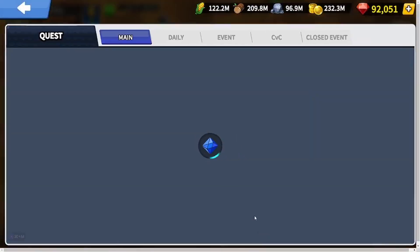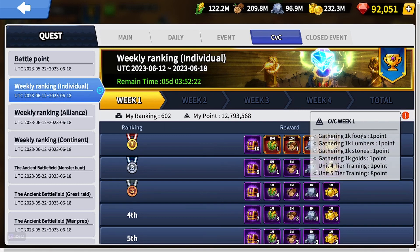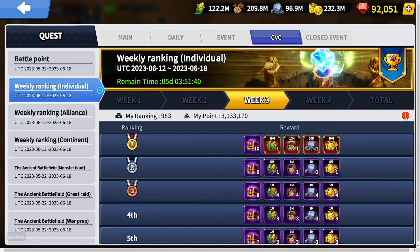Beyond taking objectives to conquer the map, there are also point objectives. The event runs four weeks, each with its own point delegations. In week one, gathering gives one point per thousand food, lumber, stone, and gold; training Tier 4 gives two points, and training Tier 5 gives eight points. In week two, you earn points for killing monsters, including rally monsters — a great time to rally Spartoy for speed-ups, crystals, and VIP — plus points for troop training.